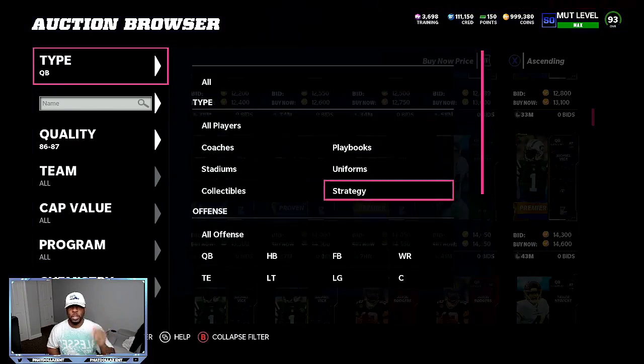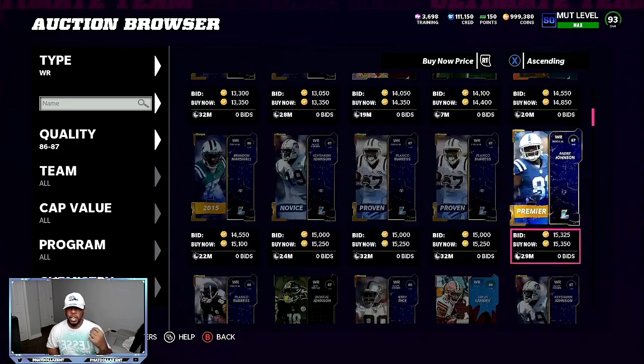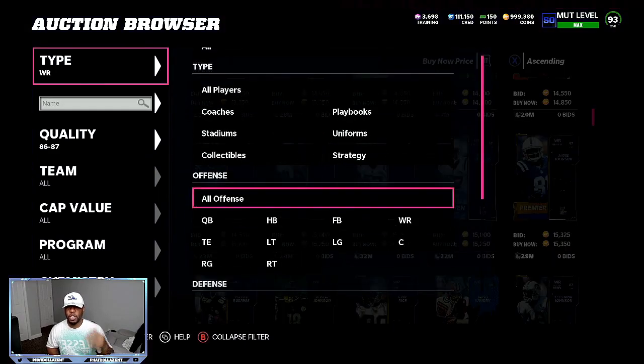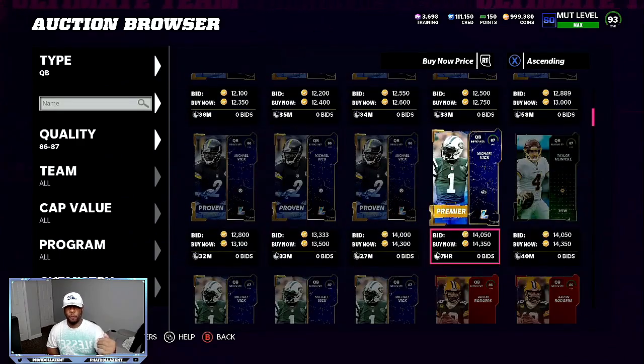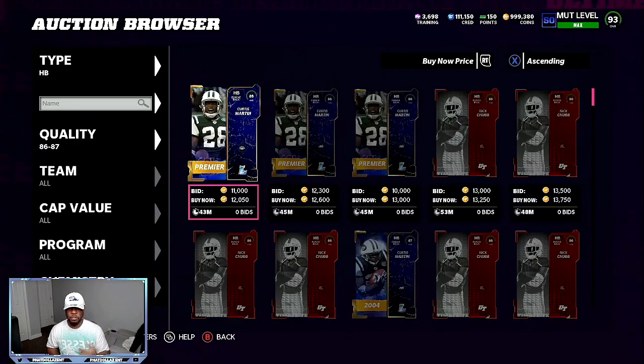You want to go between these positions and try to find mistakes on the auction house. So if you go to wide receivers, you can see it's 15,000, but if you come down here to quarterback, or if you go to legends or different sets, you can get 14,000. You've seen some for 12,000. And if you go to different positions, it might be even lower — you might find somebody put it up for 10,000.